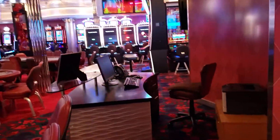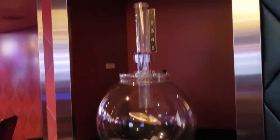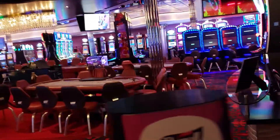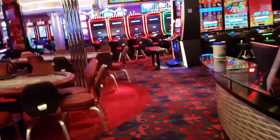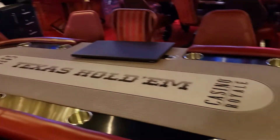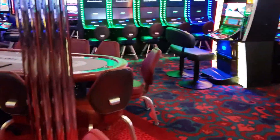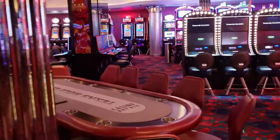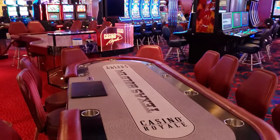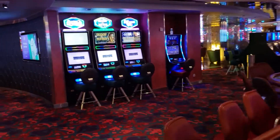This is where the casino hosts would sit. And this is the Paradise Lotto drawing that they have every night. We have two Texas Hold'em tables side by side — these would be live deals, not electronic poker. I believe the casino rake is 15% up to $15. They also have tournaments that they run — nightly cash games and tournaments. We have some machines up here, let's see what they are.